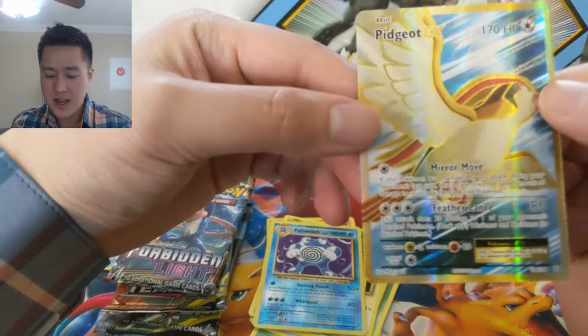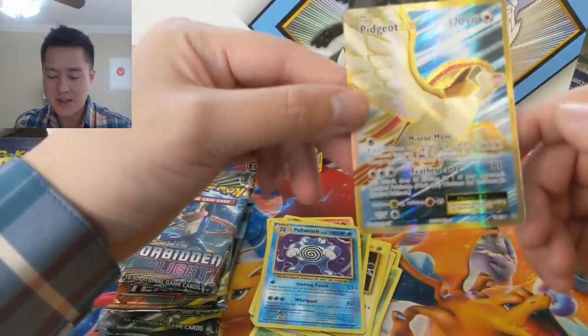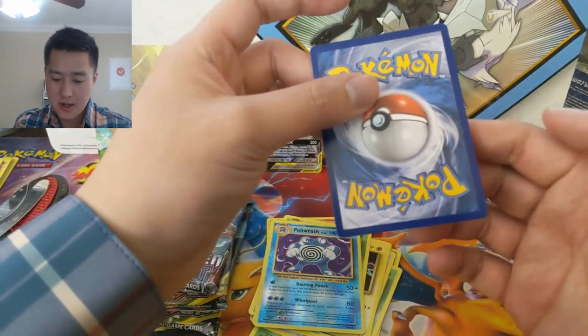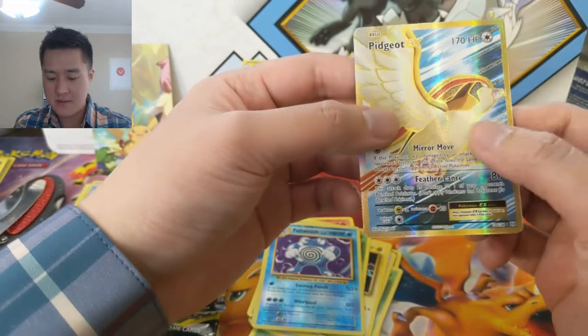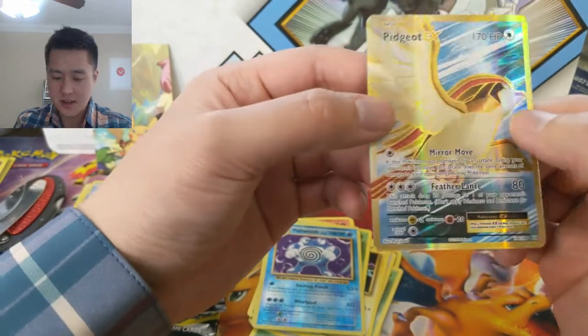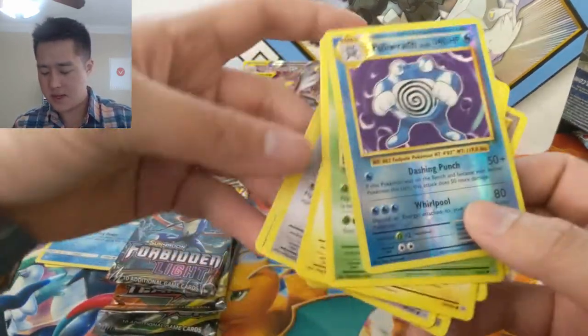These EX cards, especially when they have that gold border, always look very uncentered. When you look at the top, these are very often miscentered. But overall a very nice hit right there — even the reverse Poliwrath I'm pretty happy with.